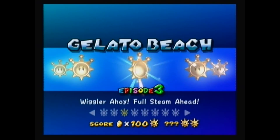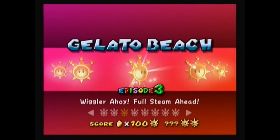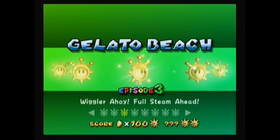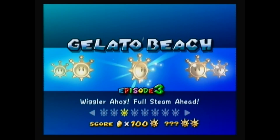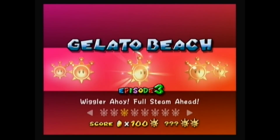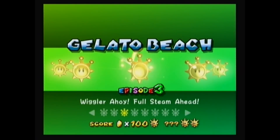Hello guys, this is Hidden Power 13 bringing you another explanation slash strategy video. I have the Wiggler shine selected. Some of you might think this is a deja vu experience, and yes it is — I do have a Wiggler video on my channel, but I've come to the realization that it's absolutely worthless. It doesn't go into detail, I barely know what I'm talking about. A few months have passed and I now fully understand how Wiggler works, so I'm going to redo the video.